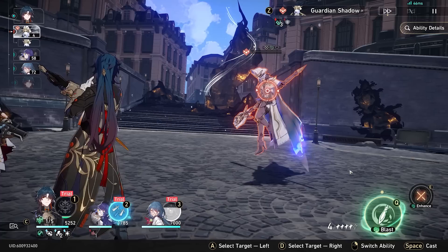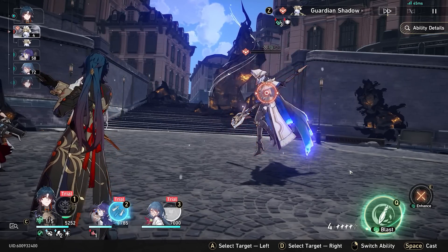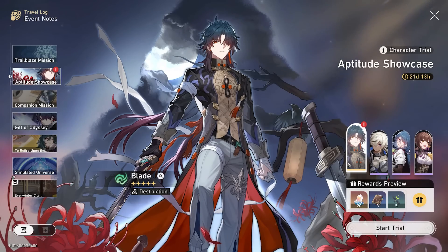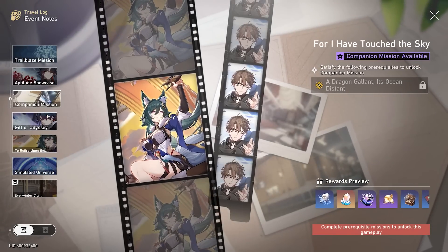Let's do another blast attack — I think after the enhance is when we get our blast attack. Let's go again. Blade is looking kind of fun. Let's claim our awards. Big Blade trial — a very fun character. I'm hoping we can bring him home today.